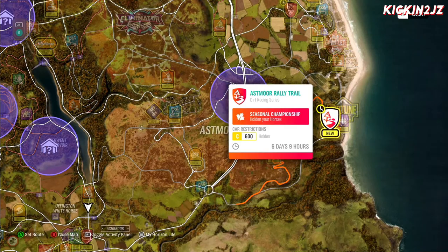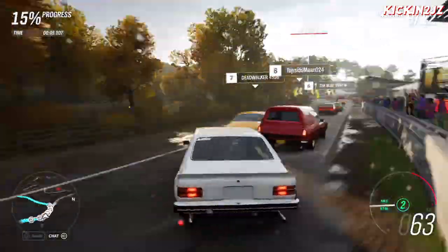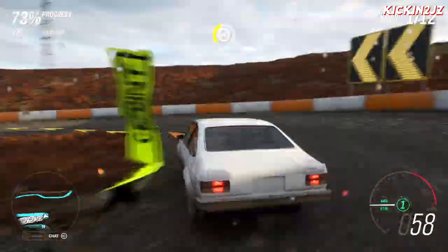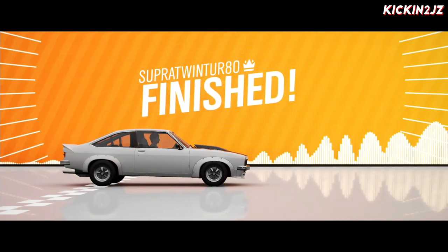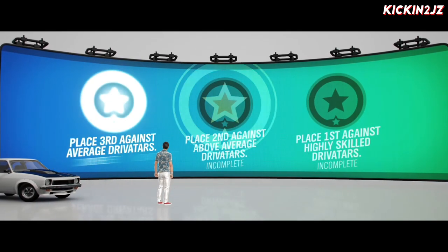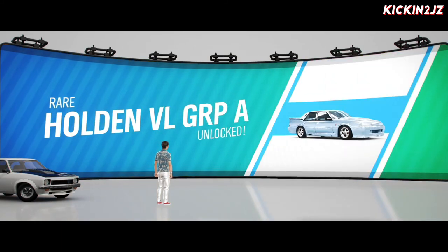The last event is a small rally trail. Complete it and the last event is done. As you can see, Holden Your Horses is complete — we've completed three stars and we've got the Holden VL Group A Commodore.